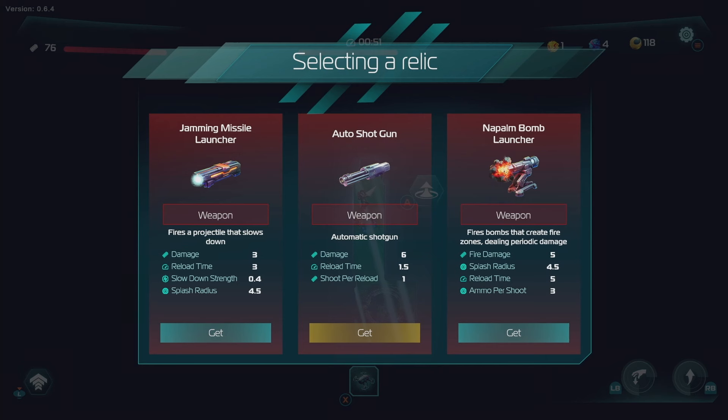We got ourselves a relic. We have a jamming missile launcher - interesting. I haven't seen any of these weapons before. Auto shotgun. Napalm bomb launcher - that just sounds... we're taking that. A launcher.